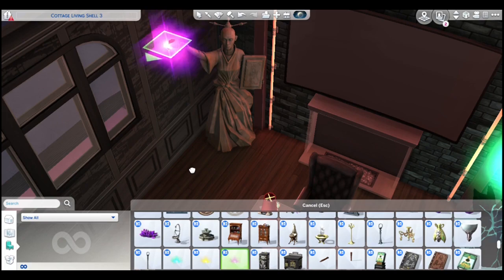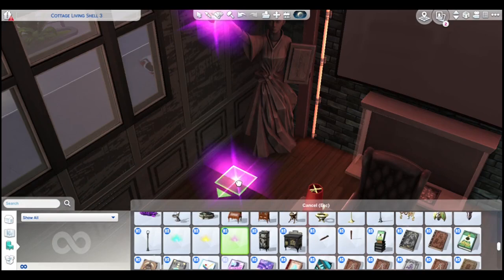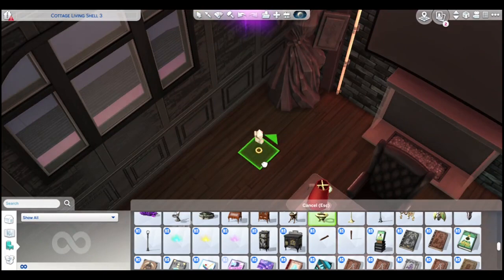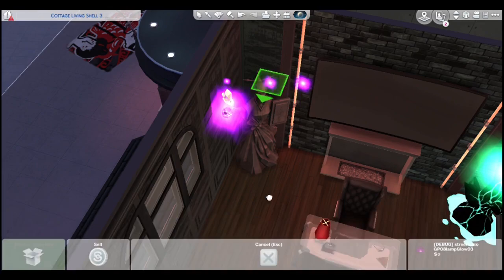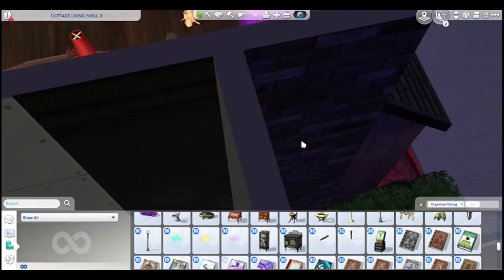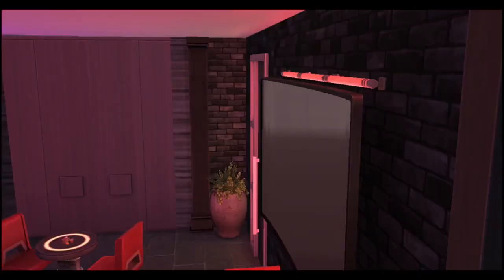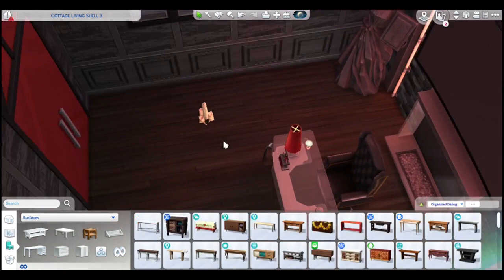Adding those little orb things from Realm of Magic — multiple ones to make it look like it's flowing. I also add that crystal light thing from Realm of Magic that floats on top. It looks cool. Just fiddling around making sure everything looks good from all angles, changed the color to purple.